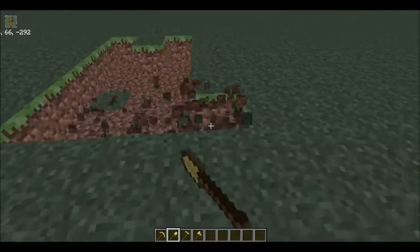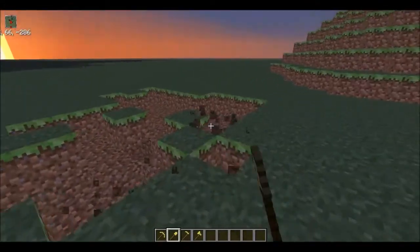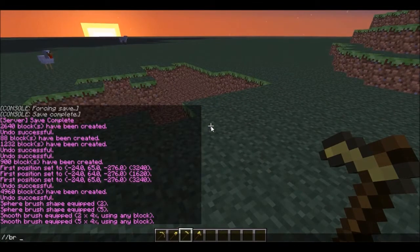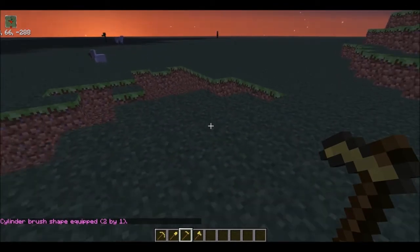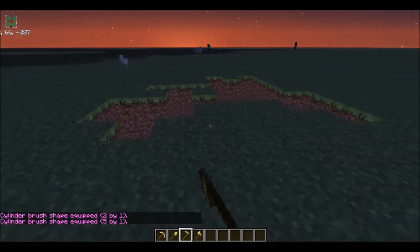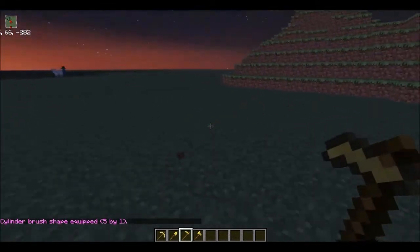Say you've got a big hole you need to fill. There's a simple fix: use //br cyl — that's cylinder — for your brush. Set the block to grass and set the size, then use it at maximum size to fill up the whole thing really fast. That's a simple tutorial on how to use your brushes.